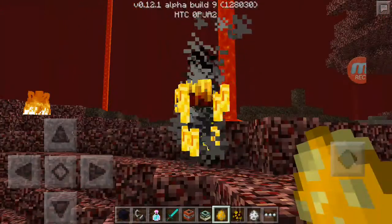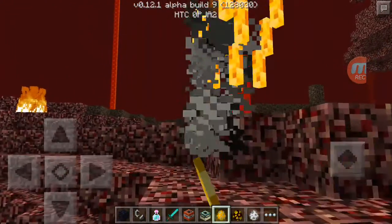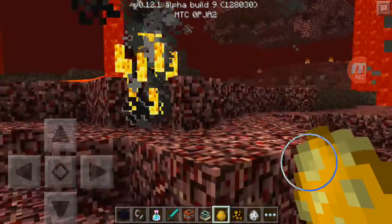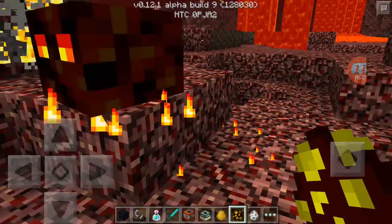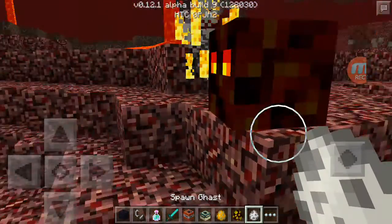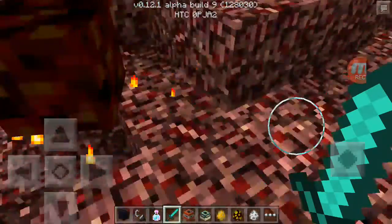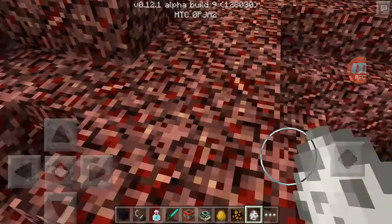With the blazes, if you hit one — I can't hit him — he'll get mad and shoot you with fireballs. The magma cube: the one thing they did with him is when he jumps, it has the fire particles. And there's the ghast.